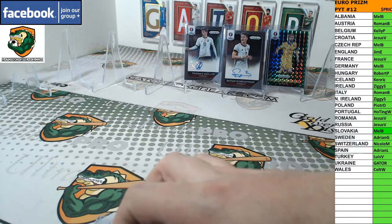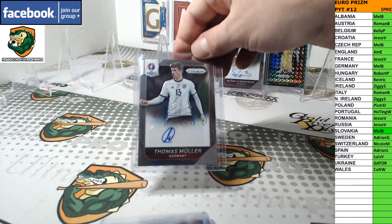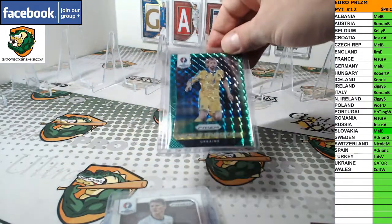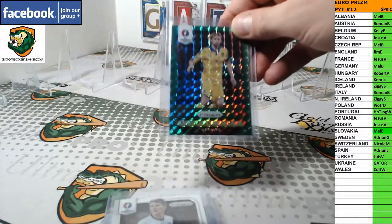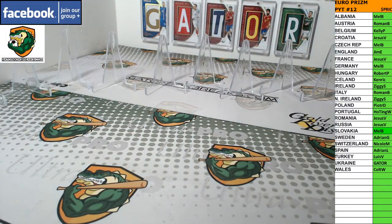Probably the three best hits: two for Germany — Mueller and Schweinsteiger. And we hit a green 2 of 5, Timoshek, Ukraine. Alright, there you have it guys, get these videos uploaded right now.